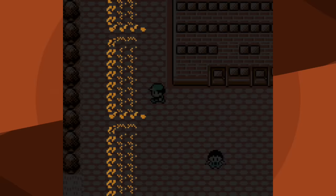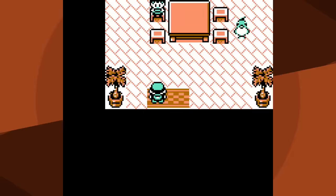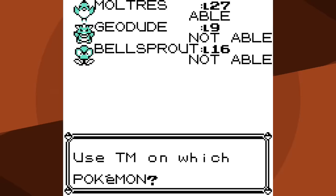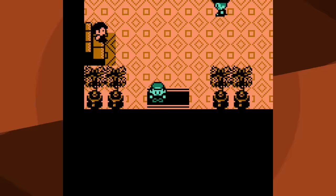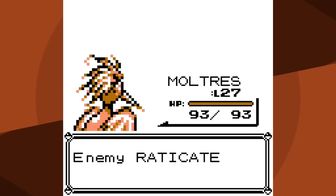Now we've made it to Celadon. Ordinarily I'd go to the Rocket Game Corner first, but I'm going to immediately get the HM for Fly so I can teach it to Moltres - so I have at least a somewhat respectable move. Fly really sucks if you're trying to go fast because it's a two-turn attack. However, it is a lot easier to use than two Pecks because you're invulnerable during the in-between turn, it does double the damage, plus it can get a critical hit. It's an upgrade, but Flamethrower would have been nice.